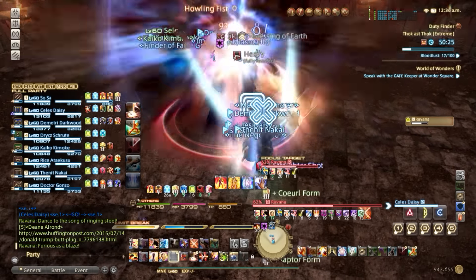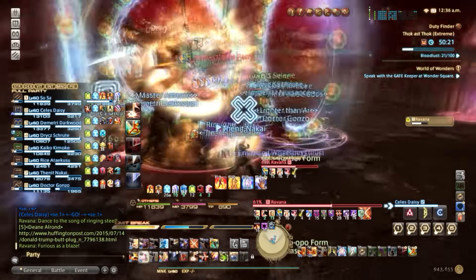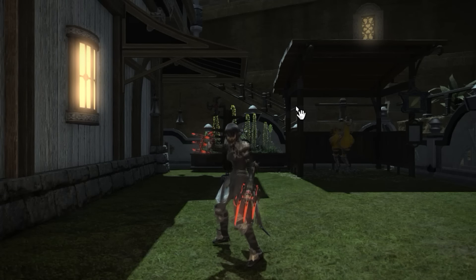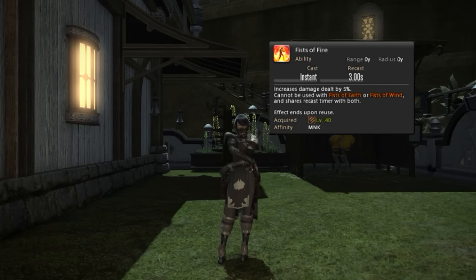Alright, first we can go over the skills. I'm gonna go over the more important skills — the GCDs — and we'll go over the OGCDs later. Firstly and most important on the list, we have three different stances. First we have Fist of Fire, which is gonna be the stance you're in 98% of the time you play Monk.